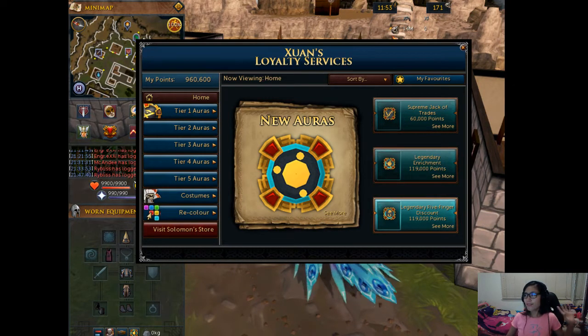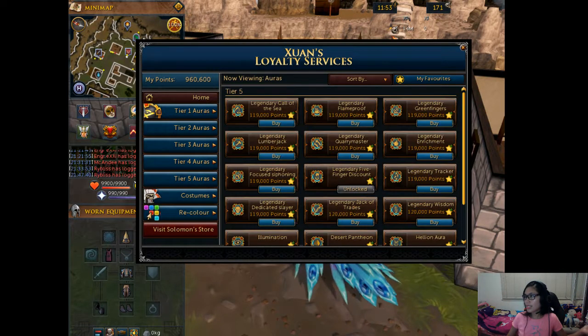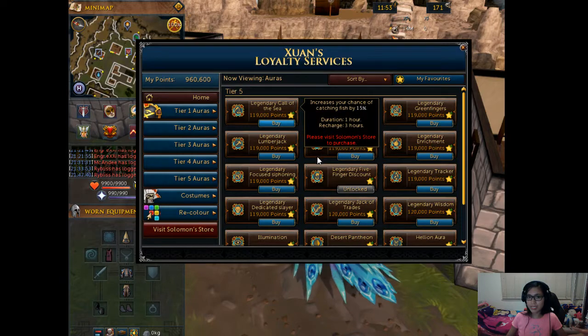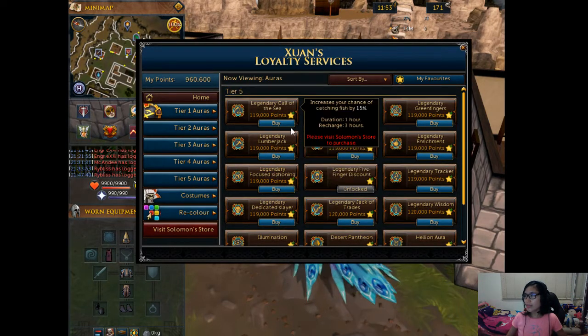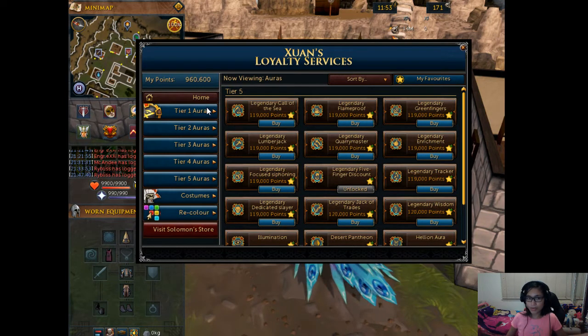The auras have five tiers: tier one, two, three, four, and five. Of course, tier five has the legendary auras — it means it has the best auras in the shop. However, before you can buy the higher tier, you need to buy the auras from tier one first, then two, three, four, and five.